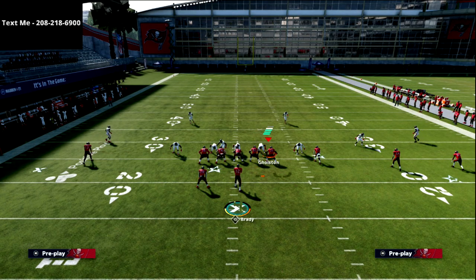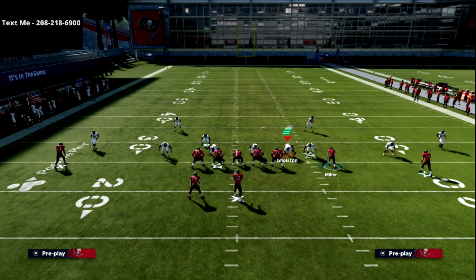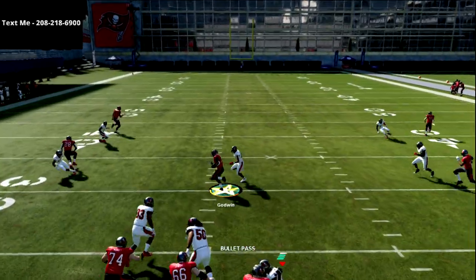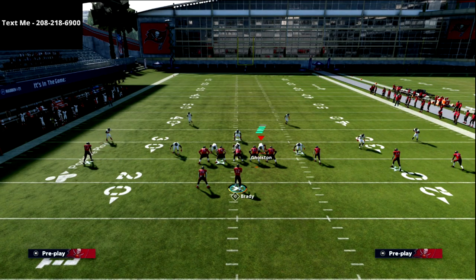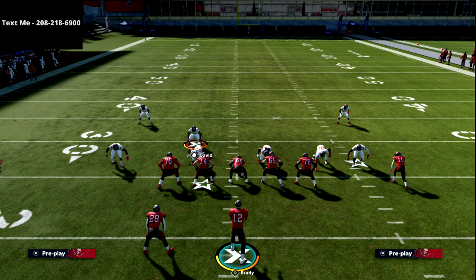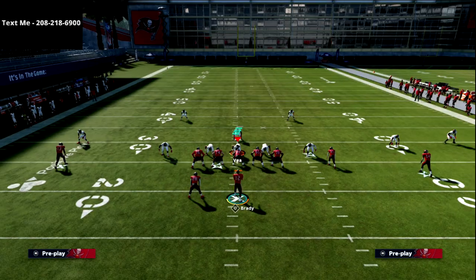Another reason I love this concept is what it does to the blitz. If they send pressure, they'll likely shade coverage up, so the drag route becomes a really good option underneath. The user can't cover everything — most likely they'll go to your running back. So you have to understand: if their user is sitting over the running back, my first look is the tight end. If the linebacker on the left side blitzes, you can throw it every single time for consistent yardage.